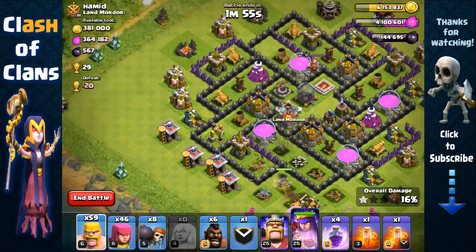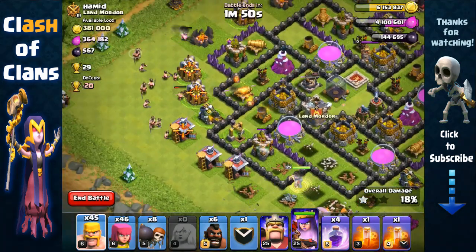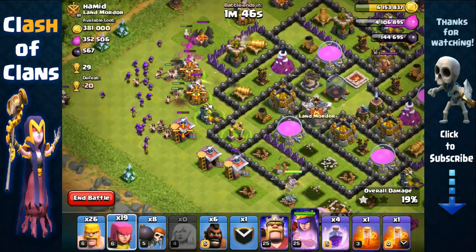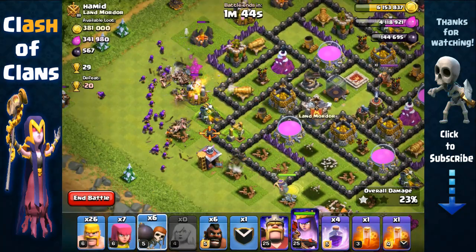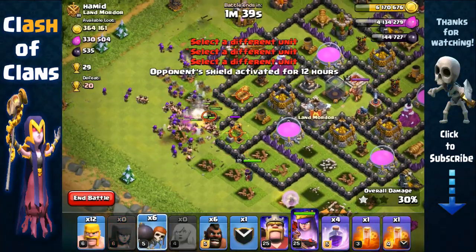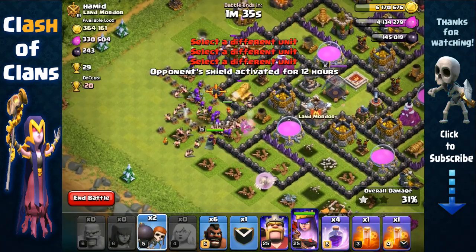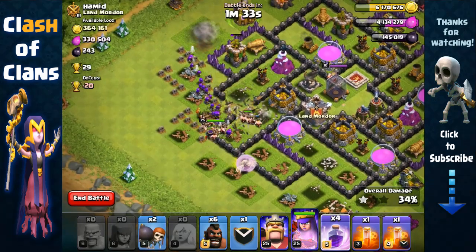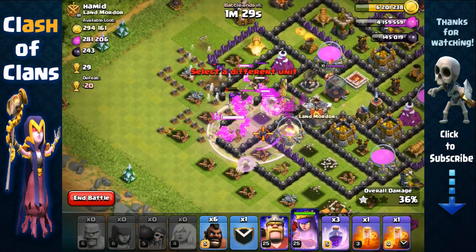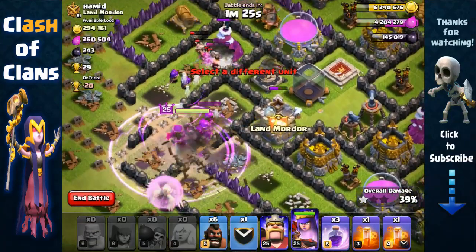We're gonna spread our barbarians here first to check for any outside giant bombs — no giant bombs. Then we spread our barbarians and archers from this side, and while the defenses are distracted send in a pair of wall breakers to open up the first layer, then more wall breakers to open up the second layer, another pair over here, and we're gonna place a rage spell right here and couple that with the wall breakers to open up both layers — perfect.